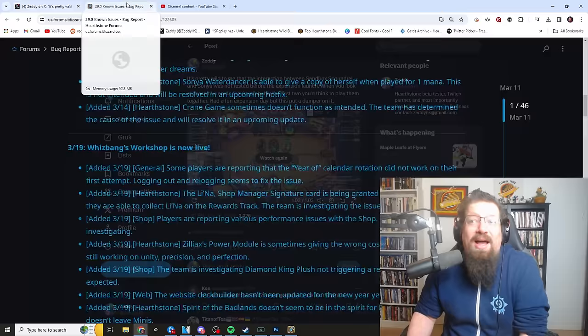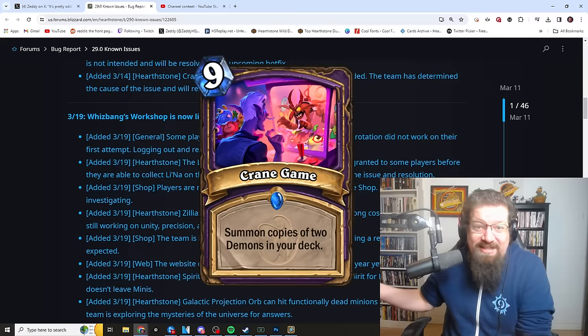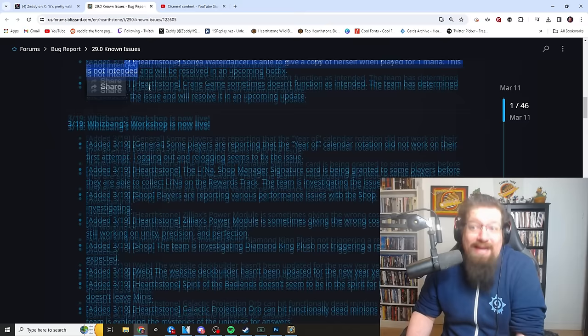There were some other known issues. The Sonya one was documented March 14th — that's like six days ago, during theory crafting. We noted that. And Crane Game also doesn't function as intended — if you're trying to cheat out big demons, sometimes it just won't. That card already seems pretty bad, so when it really doesn't even do anything, that's pretty bad too. If they could catch these bugs the week ahead of time, they should be hot fixed before then. That seems like a pretty reasonable ask.